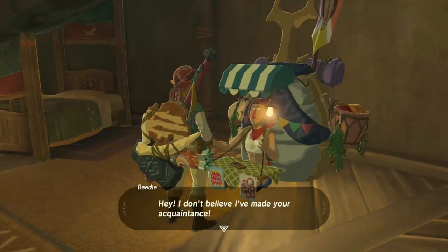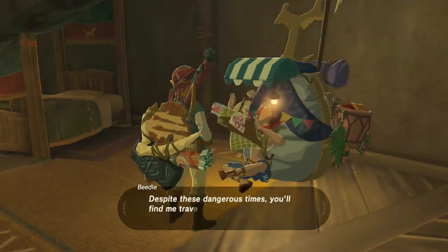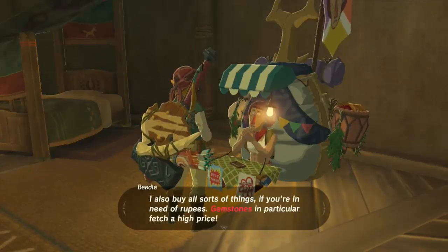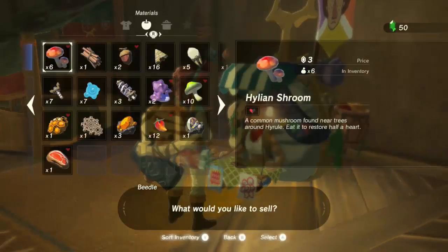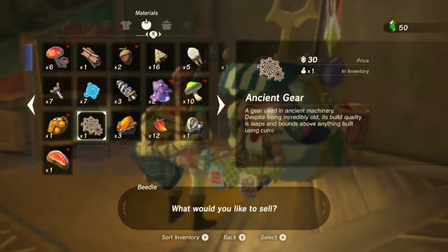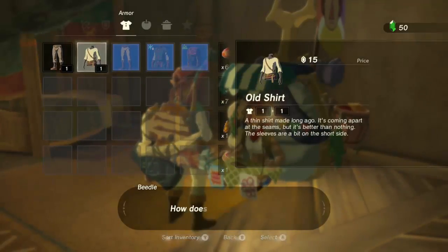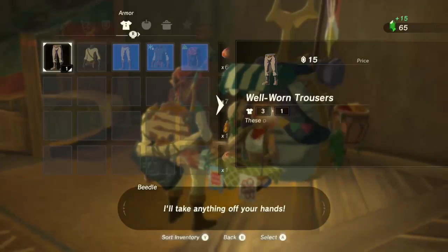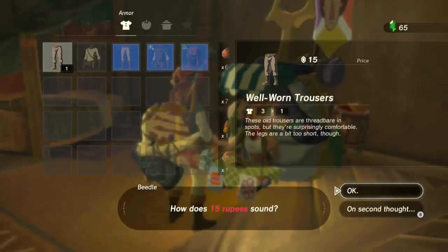And this is Beedle, making another appearance in this game. I don't necessarily know how many appearances he's actually had in the Zelda timeline. You can buy stuff off of him, or you can sell stuff for rupees. So you can sell a bunch of ingredients you don't need. I'm actually going to keep all of my ancient stuff because I do technically need them. But we no longer need the old shirt and we no longer need the well-worn trousers — we do not.